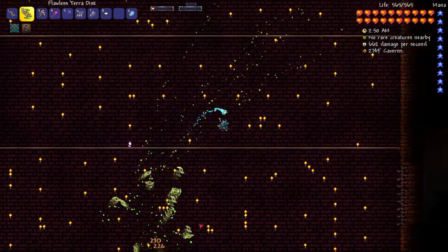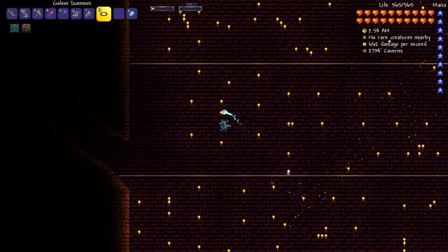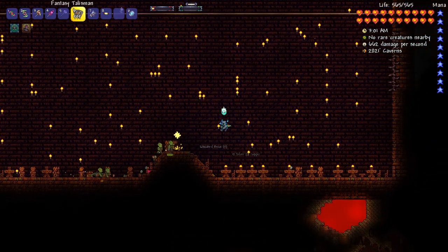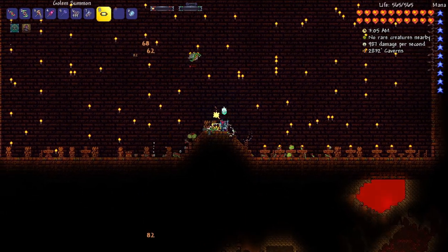I'm probably just going to be using a mix of all these weapons. Some give me life steal, some just do a lot of damage, and some have a fast attack. I'll just see what works best and go from there. I'm not anticipating this being a super difficult boss, because it's still Golem, even though it's Calamity. I do think it would be funny if they make Golem very difficult in Calamity though.